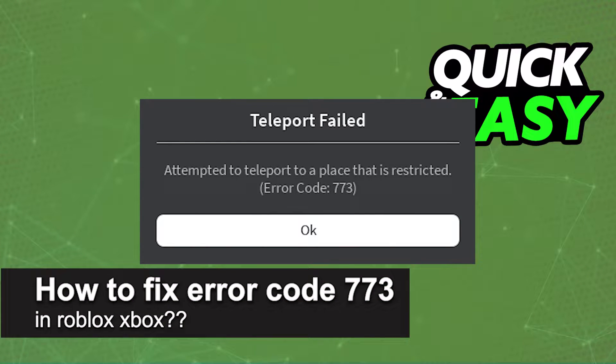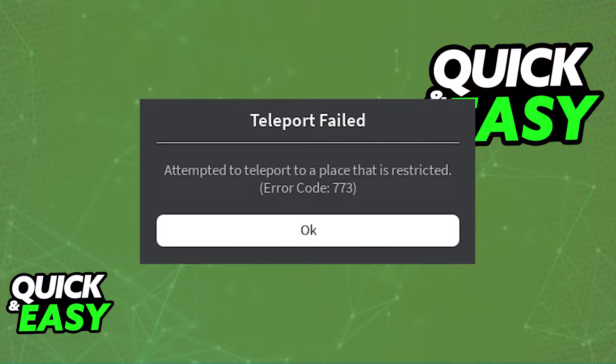In this video I will solve your doubts about how to fix error code 773 in Roblox on Xbox, and whether or not it is possible to do this. Regardless of the platform where you play Roblox, sometimes when you try to join a certain experience, private server, or use a teleporter inside of a game, you might get this pop-up — error code 773 — which I'm showing you on screen.